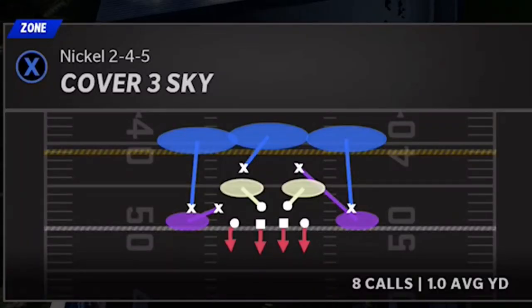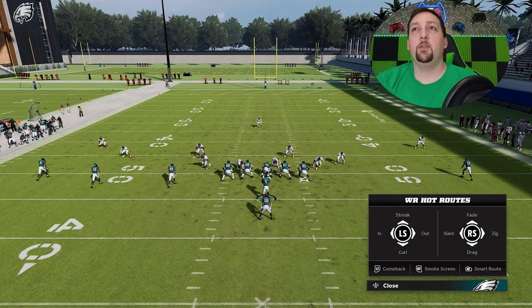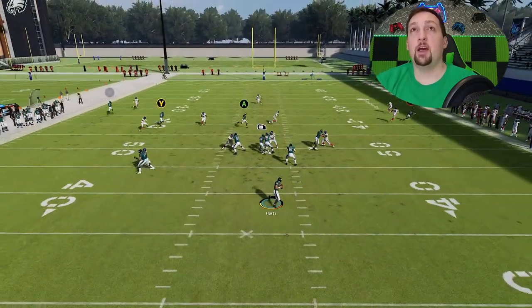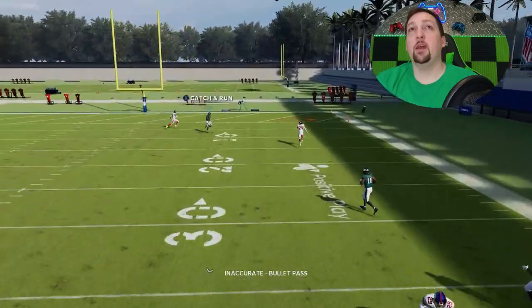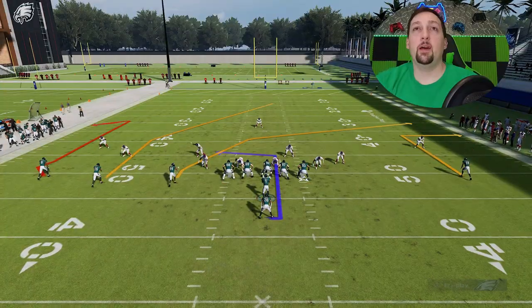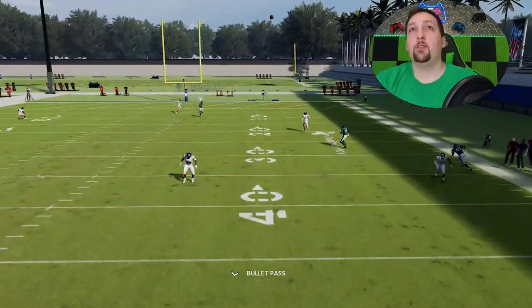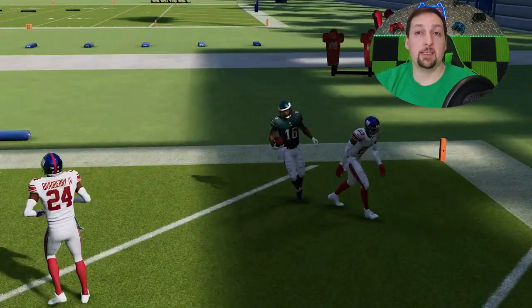We're going to switch it up and go with Cover 3 — let's pick Cover 3 Sky. Against Cover 3, all I have to do is put that B route on a 10-yard out route once again. I don't have to do much reading of the defense or a lot of adjustments — just basically pick this play and go. You're going to see how this Y route gets past that cornerback. All you have to do is wait for this Y route to cross, and it's a very easy one-play touchdown against Cover 3 with the exact same setup.